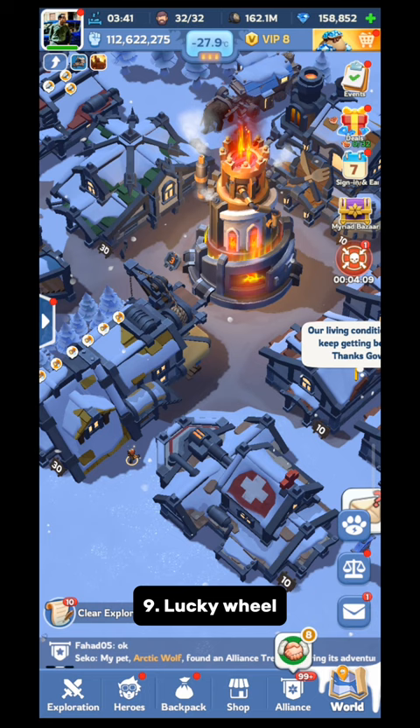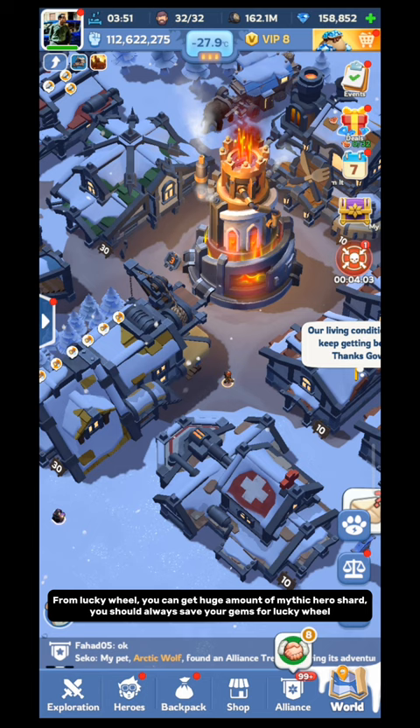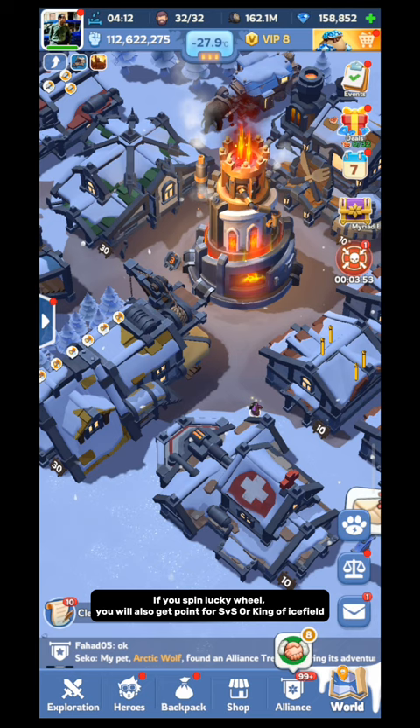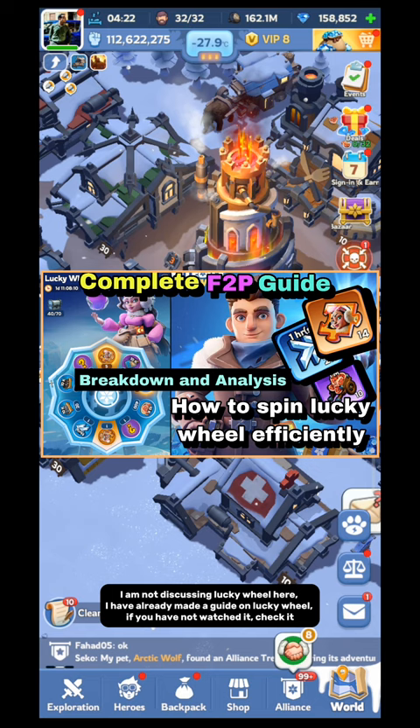Source 9: Lucky Wheel. From Lucky Wheel, you can get a huge amount of mythic hero shards. You should always save your gems for Lucky Wheel. In each generation, you will get shards of only one hero from Lucky Wheel. If you spin Lucky Wheel, you will also get points for SVS or King of Ice Field. I have already made a guide on Lucky Wheel — if you have not watched it, check it. Link is given in the pinned comment.